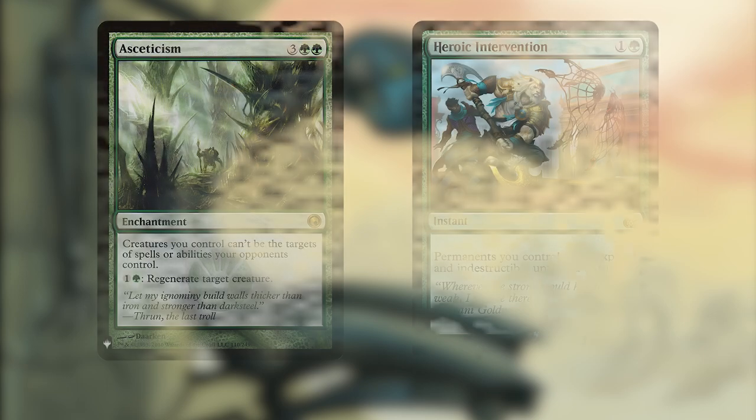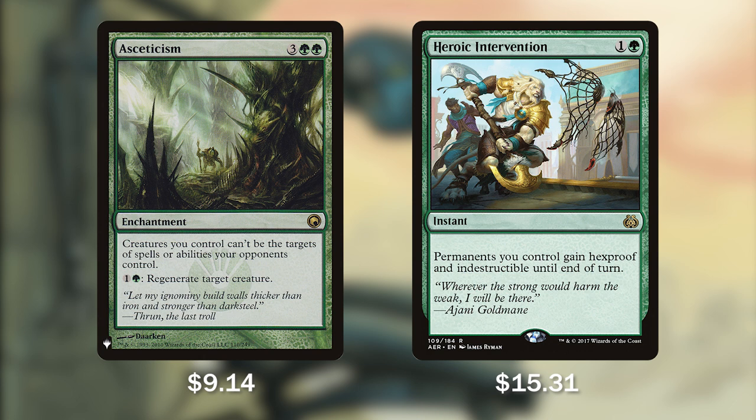Two more ways to protect our board: Asceticism and Heroic Intervention. Asceticism for 3 green green says creatures you control can't be the target of spells or abilities your opponents control — giving all our creatures hexproof — and for 1 and a green we can regenerate a target creature. Since a mutate creature is one entity, we only need to regenerate it once, not each piece individually — helping us survive a board wipe. Heroic Intervention for only 1 and a green gives all permanents we control hexproof and indestructible until end of turn. We can't stress enough how important it is to maintain board state with a mutate creature, because losing it sets us way back and requires a few turns to rebuild.